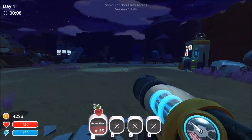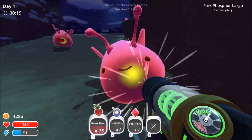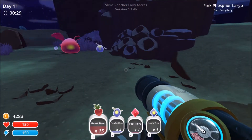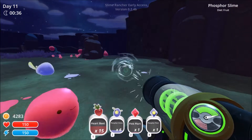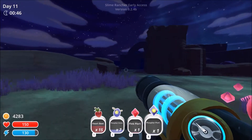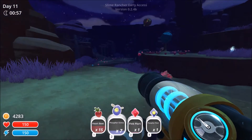What we're going to do is run out and grab some phosphor slimes while it's still nighttime, and we are going to put them in a corral. I don't really want the pink plort, but I will take it for now due to the simple fact that it will fill up my inventory and I won't suck up anything not useful. I also got the pulse wave which I can use by clicking down the mouse wheel. So let's gather up some phosphors and when I have a good amount, I will take them back to the ranch. Stay tuned.